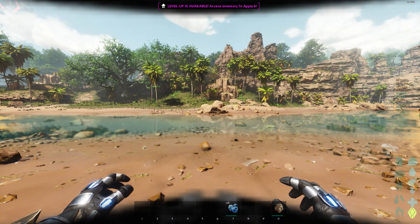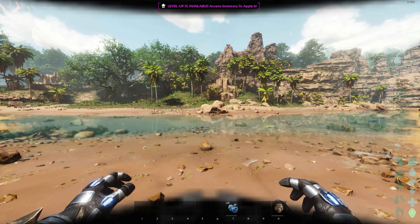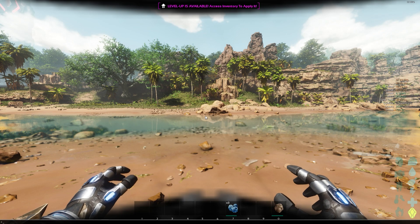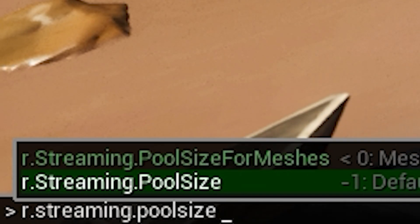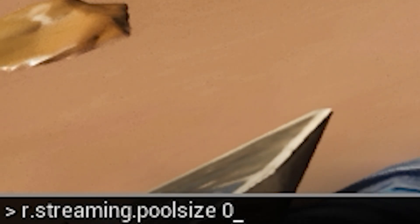You want to go into the console by pressing the button between Tab and Escape. Then do r.streaming.poolsize 0 — that will unlock your whole GPU memory.